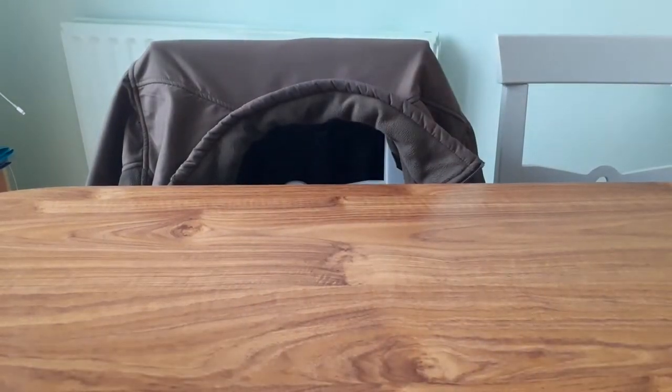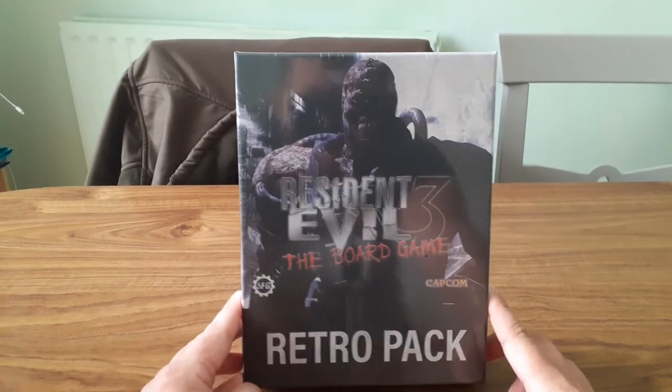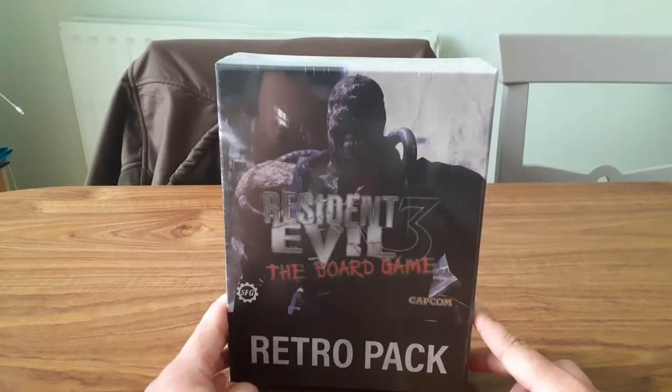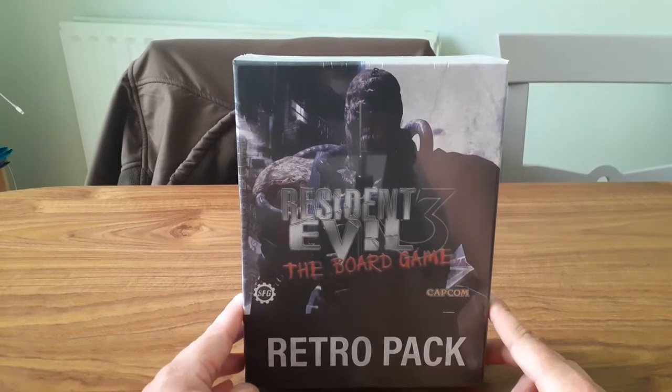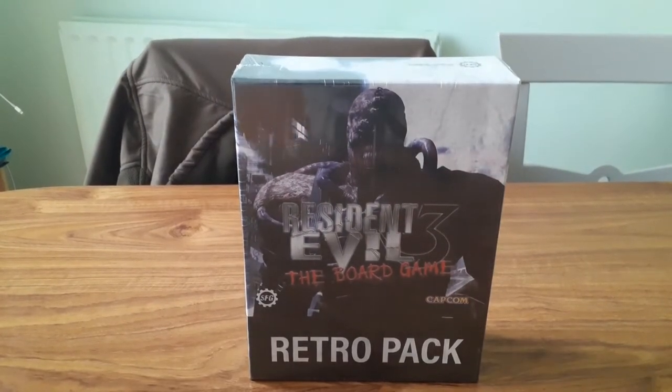Next we've got the retro pack. Firstly, Steamforged — amazing artwork on the front there, absolutely love it. This should be all of the cards from the game included with the game — all the character profiles, weapon cards, anything else like that — but they're all redone in the style of the video game inventory from Resident Evil 3 on the PS1. We'll have a look at that when we open them up.